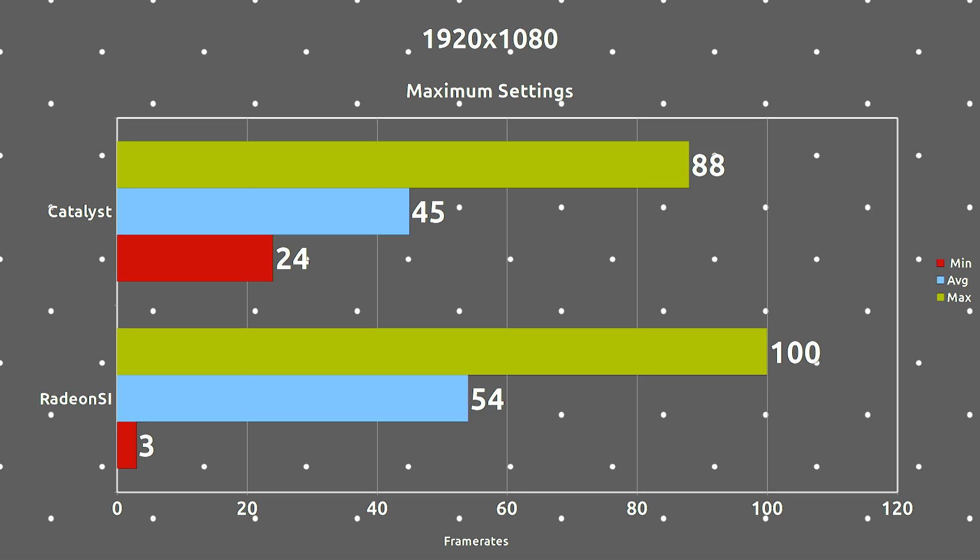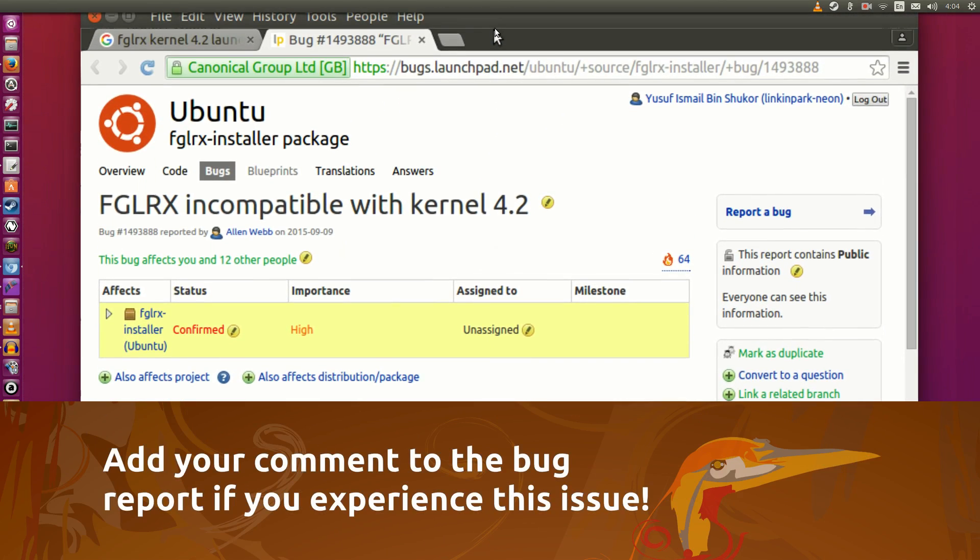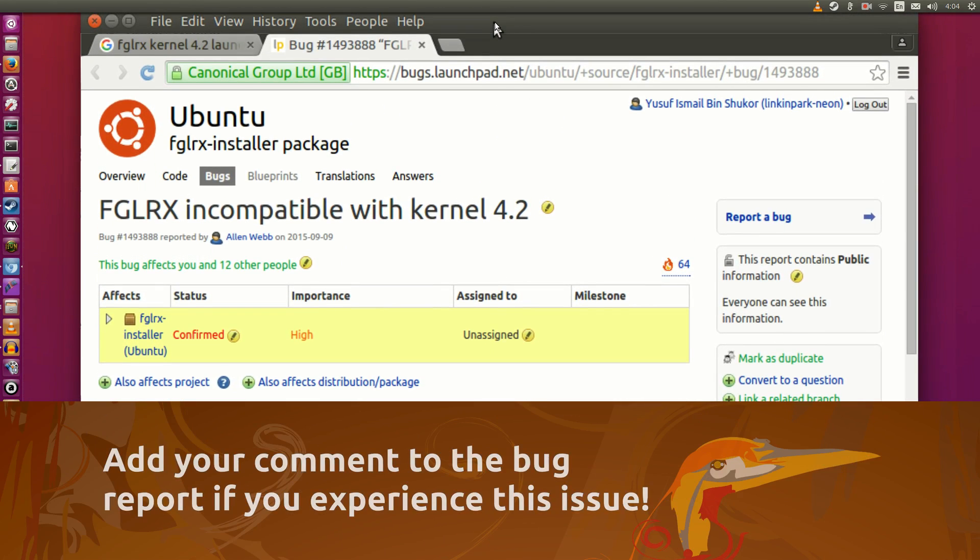I used the Radeon open source drivers this time around because, as I will show you right now, I got better frame rates with them than using Catalyst 15.9. That said, this is Catalyst 15.9 running on Ubuntu 15.04, and I could not get Catalyst 15.9 running on Ubuntu 15.10 at all, so I am restricted to Radeon SI on Ubuntu 15.10. This is due to the AMD Catalyst driver not supporting the Linux kernel 4.2 — I've even tried patching the driver myself and I still can't get it to work, usually being greeted with a black screen of death on re-entry.